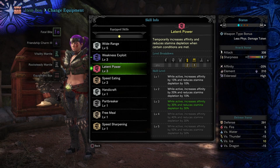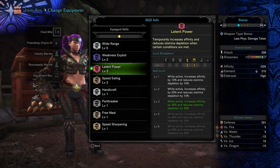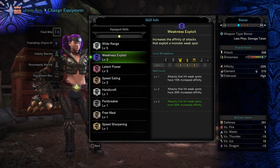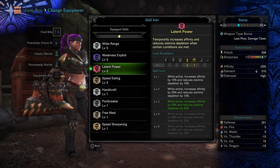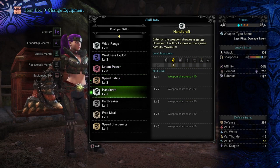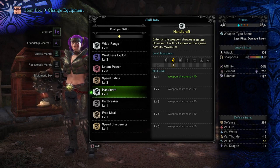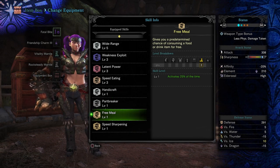We've got Weakness Exploit level 3, then we've got Latent Power level 3. The reason we're leaving this at level 3 is because we're not really wanting to take that much damage, and the thing about Latent Power is you have to take damage to get it to activate, so it's not going to be as active as Weakness Exploit. With this, we're going to be hitting 80% affinity when Latent Power activates, which basically, after the negative affinity on the weapon, we're going to be hitting about 60% affinity. We've also got Handicraft level 1 to get us up to white sharpness, Part Breaker 1 for 10% extra part damage, and Free Meal, which is really good — 25% of the time it won't use up one of your items, so you'll have more items more of the time.